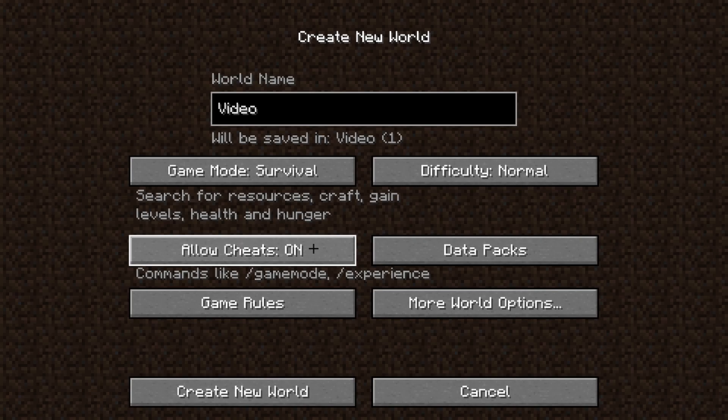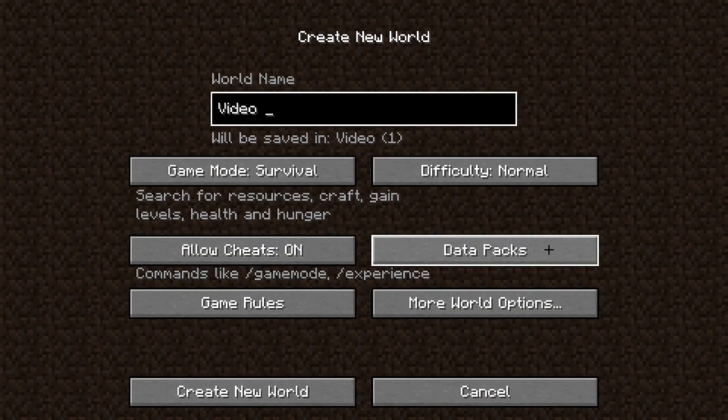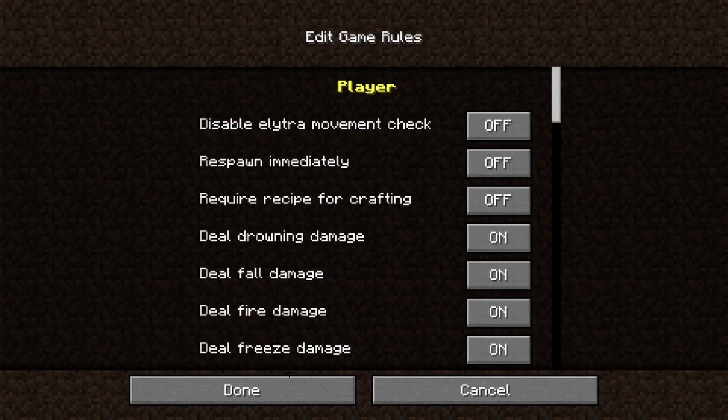We can also select data packs if we want to, but those are more advanced settings so we are not really going to cover that in this video. We can also set some game rules, but that as well is not that important.